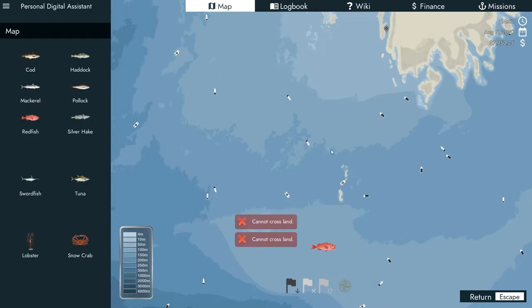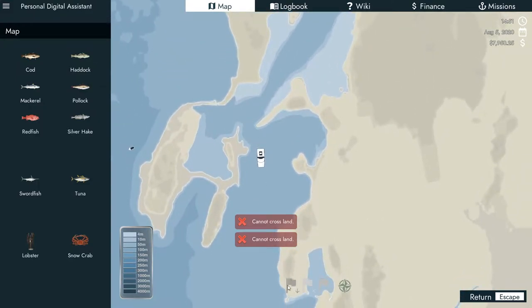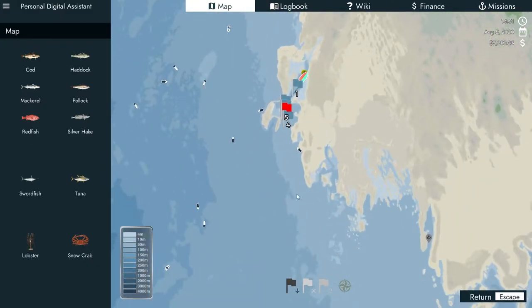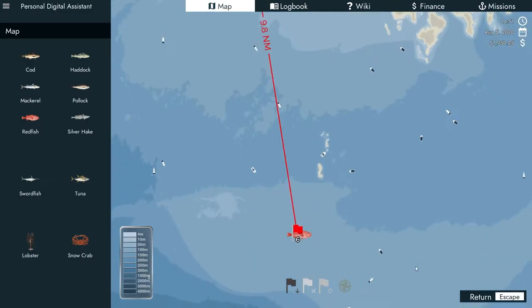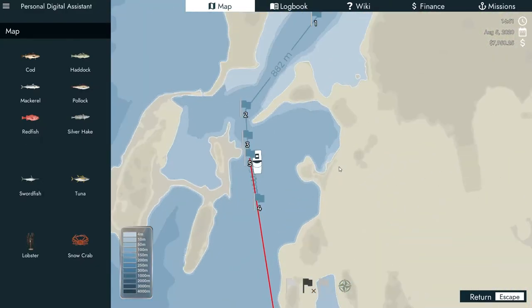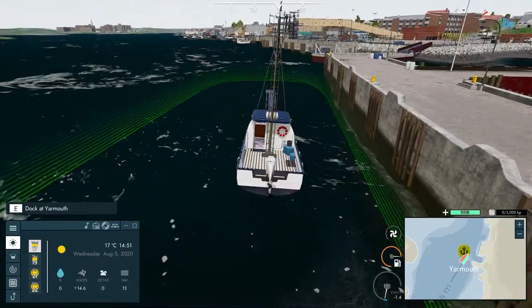I'm gonna set up - cannot cross land. No, that's a fair point. How about we do something like this? Cannot cross land, eh? I know, I know. All right, there we go. Look at this. You're not gonna let me fast travel there this time. You mean I have to drive there on my own? Hang on, I think I'm a little bit confused with these. Can I just delete that one out? How about that one? Maybe not. Okay, that's fine - I'll just drive there meself.